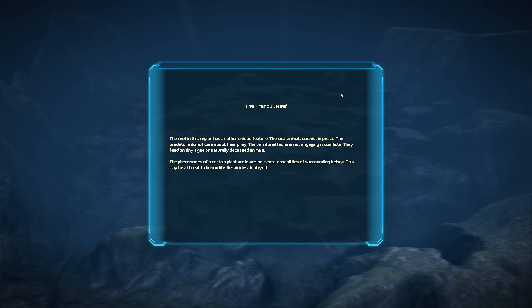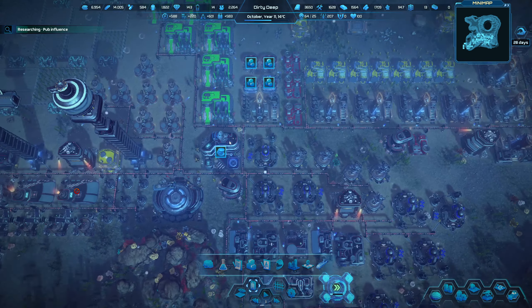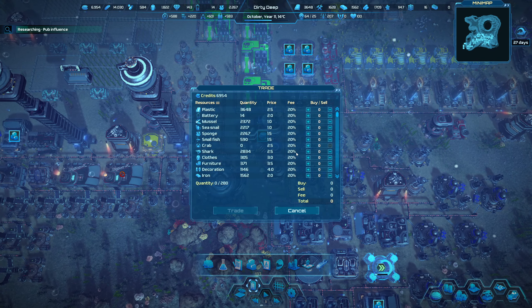The reef in this region has a rather unique feature — the local animals coexist in peace. The predators do not care about their prey and the territorial fauna is not engaging in conflicts. They feed on tiny algae or naturally deceased animals. The pheromones of a certain plant are lowering the mental capabilities of surrounding beings — this may be a threat to human life. Herbicides deployed. We don't even have any batteries — I'm just going to send the expedition home. We're going to leave the expeditions for a bit — it's not doing anything for us.